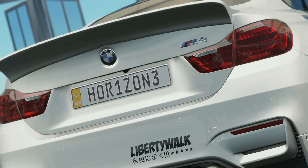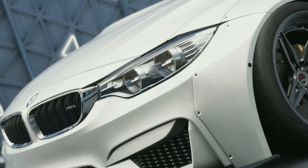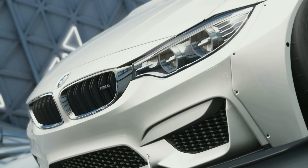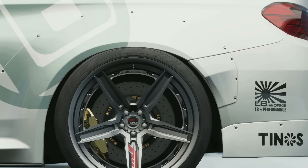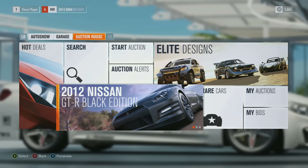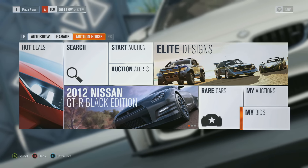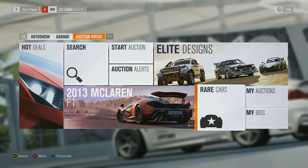The BMW M4 we're looking at right now has a custom set of 80V1 wheels that were directly made for Forza Horizon 3, along with an insane Liberty Walk wide body kit that you may have seen on some actual BMW M4s. There's also a BMW M3, again wide bodied, and right here we're seeing the auction house — so much new stuff we're going to be able to play with.